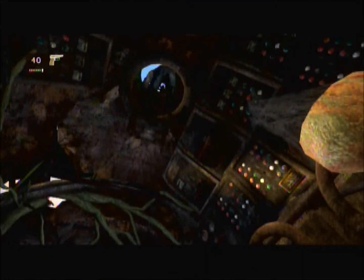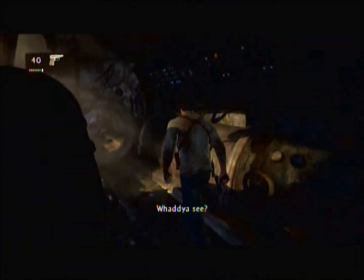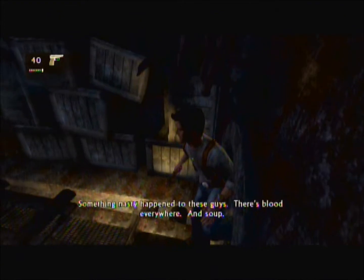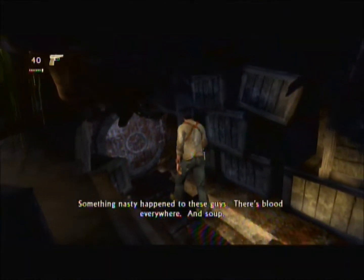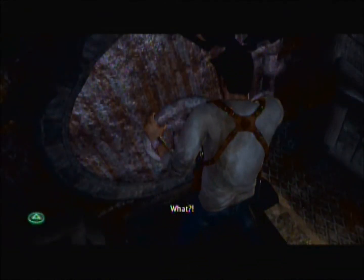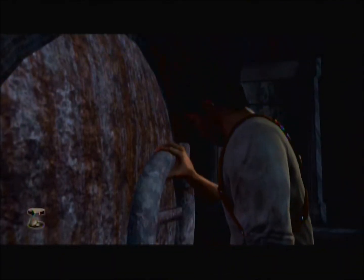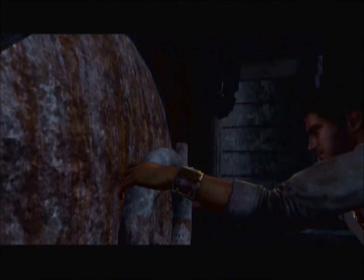There is some treasure up there at the very tip of the boat, but I already got it. Now that we are in the boat, we just start walking down these corridors to see what we can find down here. We really don't find anything for a while — we find something later, but it takes a while. We just walk around for a little bit until we find something.